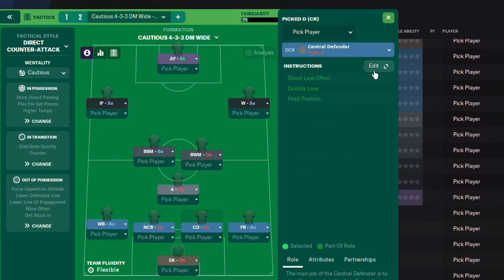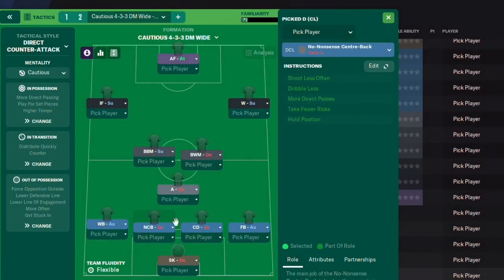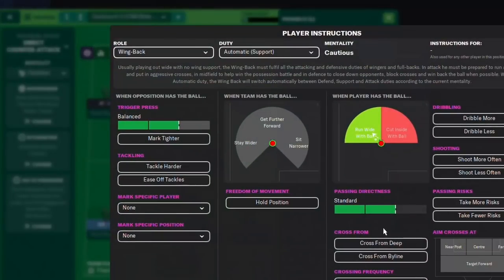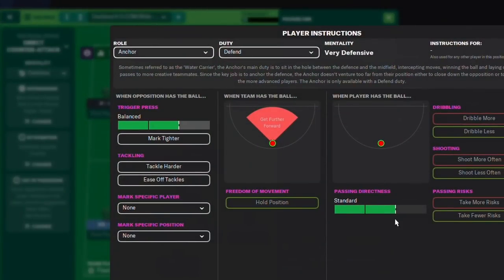Looking at individual players, there's nothing that indicates what they're going to do — they're all on standard passing, which basically means mixed. So you're telling your player to mix his passes. You've got a no-nonsense centre-back who is going to hoof the ball because he's got direct passes on. The wingback is going to play a mixed brand of passing — it could be short, it could be long. Standard just means mixed: a combination of short, long, or direct passes, so it's really up to him.